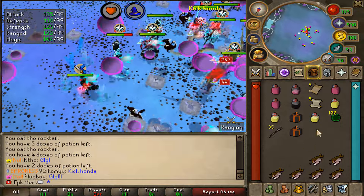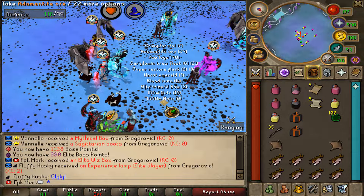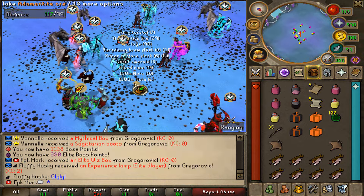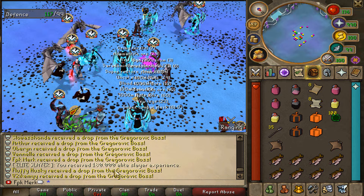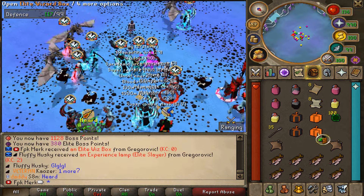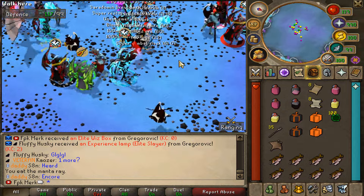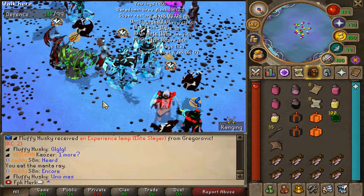Time to kill another Gregorovic. We also completed a collection log and got some Elite Wizard Boxes. Another kill completed — lovely loots right here. That's the Gregorovic Global Boss — so much new content has been added to Simplicity.